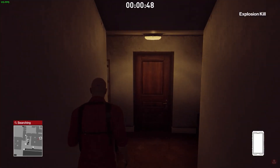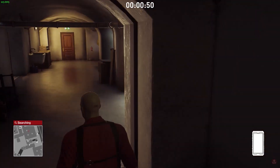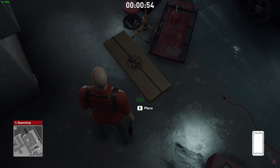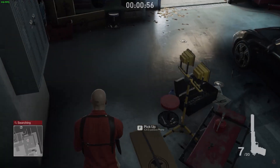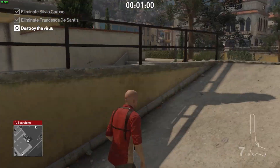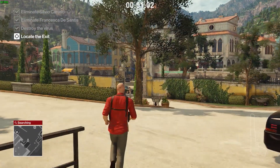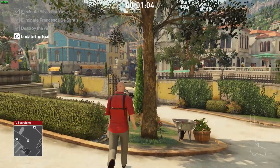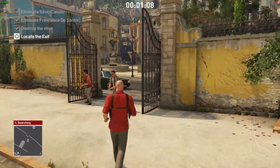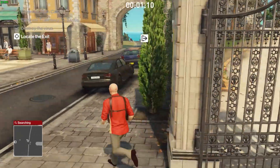Now I'm heading downstairs to destroy the virus. I'm going to use the phone — you can place it on the ground and the explosion happens below ground level. Right here I drop the phone near the virus and that destroys it. It's a simple but fast strategy.